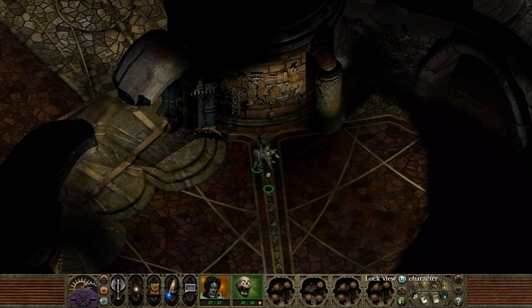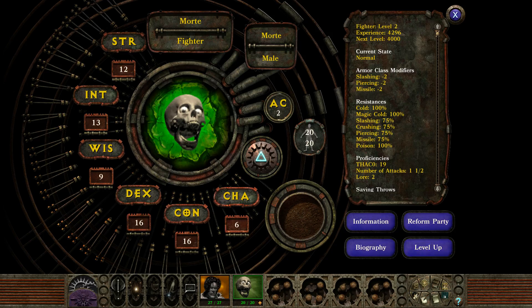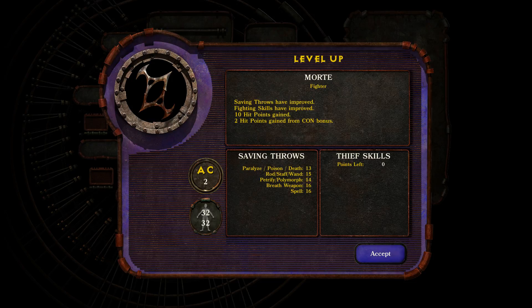That's a dialogue. They didn't really drop anything. Let's level up Mort. Wow, he gained the full ten hit points — two from his con bonus. Saving throws have improved. Fighting skills have improved.